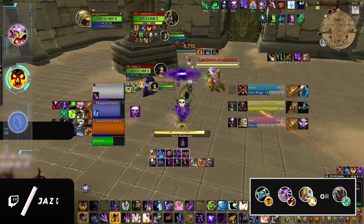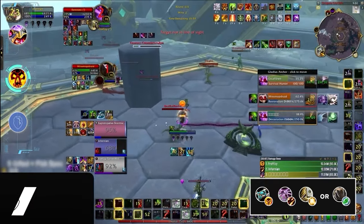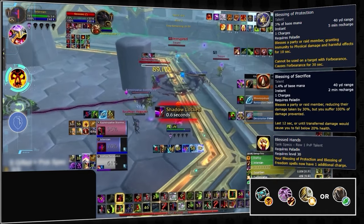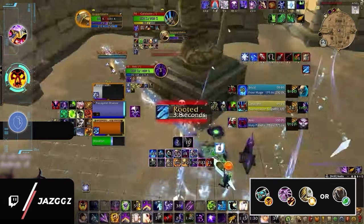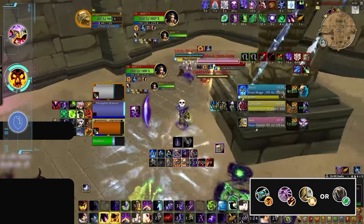For any Shadow Priests out there, you have two classic comp options, the first being Shadow Play with a Destro Warlock. As far as your healer is concerned, Holy Paladin is a great choice overall. Shadow Priests benefit from having strong external cooldowns coming from their healer, which is why Paladin can provide excellent coverage. Offensively, Paladin opens up the ability to do actual setups with your team, but if you prefer a more dampening-based playstyle, a Resto Druid will also do the trick.